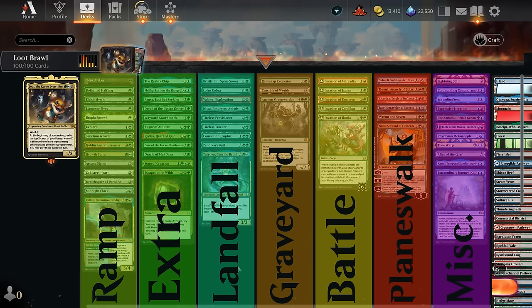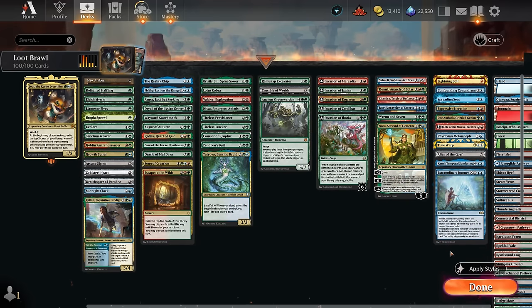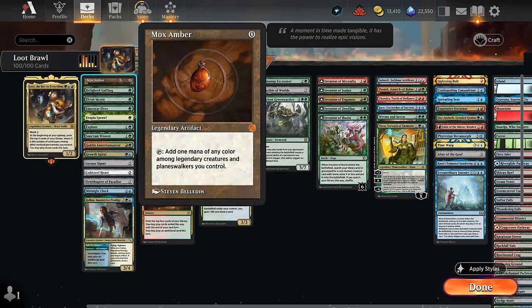We have a lot of landfall payoffs - cards that trigger whenever we play a land - so when we start playing multiple lands per turn, these effects stack up over time. We even have ways to replay lands out of the graveyard, especially nice with fetch lands which already enable landfall twice by themselves. Then we have five battles and six planeswalkers to increase our permanent types, plus a miscellaneous section with artifacts and enchantments. Taking extra turns is also quite valuable when you've got value engines like Loot on the battlefield.